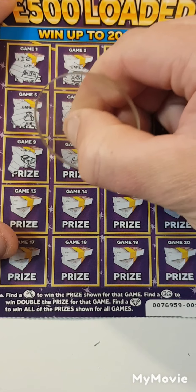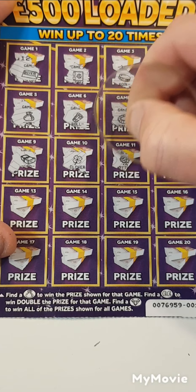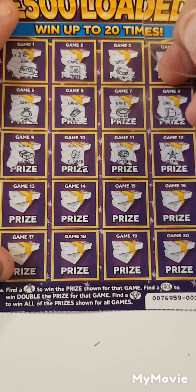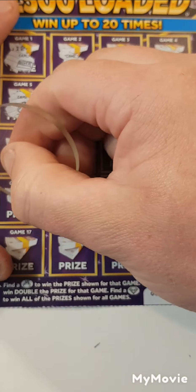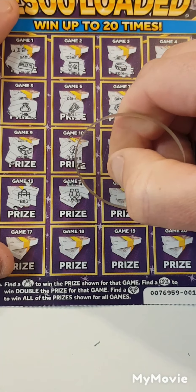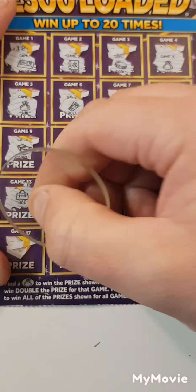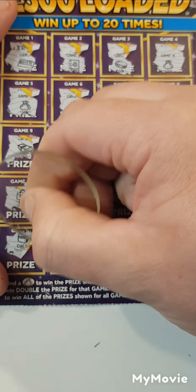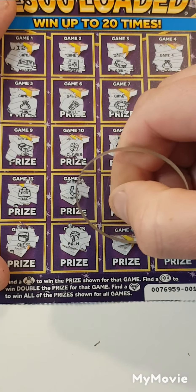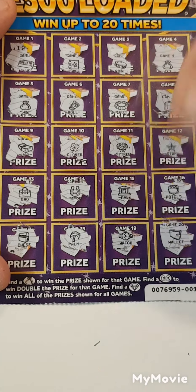Come on, let's have a profit. We've not had one of them for ages. We have a wad and a clover, money tree, a star. Two more lines. A bag, horseshoe, bank, pot of gold, a chest, the palm tree, watch, and the last is a wallet.